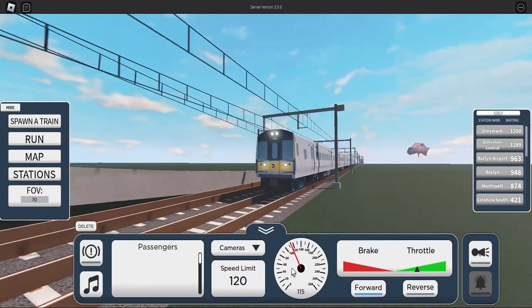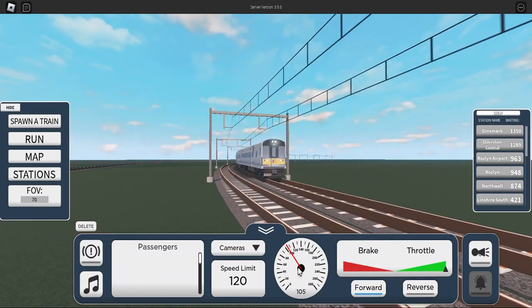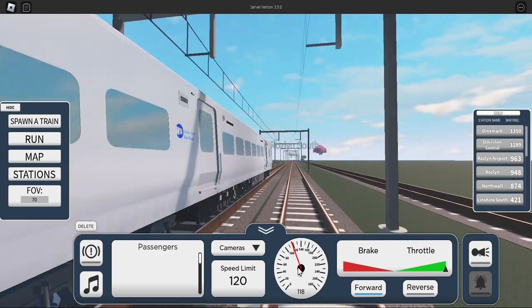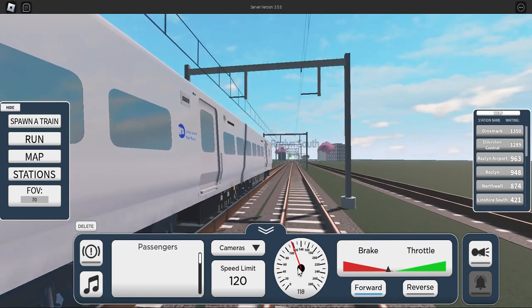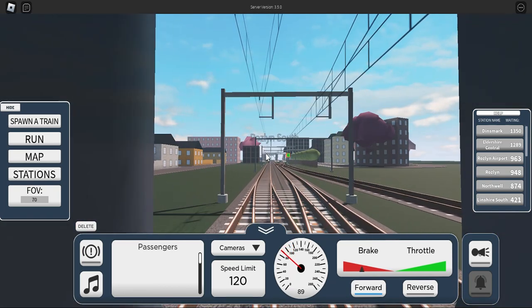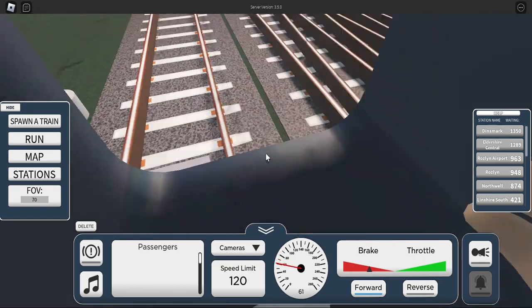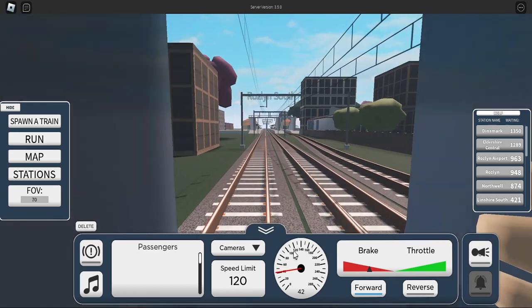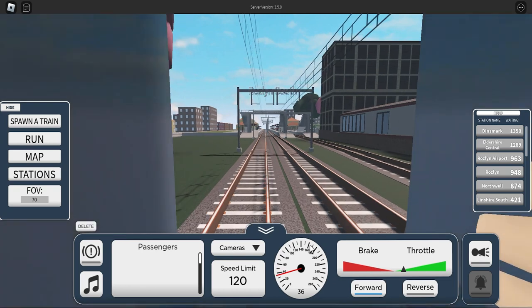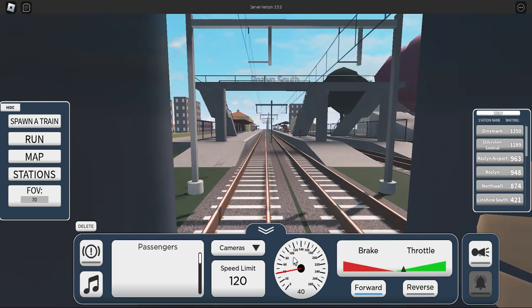This is the side - the front view. My headlights are on, but maybe they shouldn't be, it's daytime. Well, if we go into a very dark tunnel - yes, you're right actually, Johnny's 100% right. Or if we go to an abandoned station or abandoned city. Braking, braking, braking - gonna pick up the passengers.